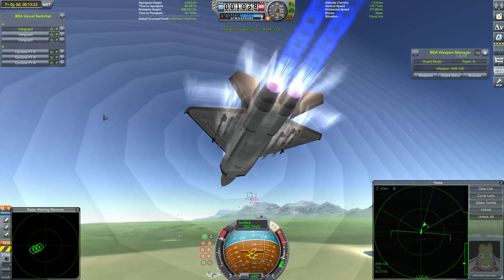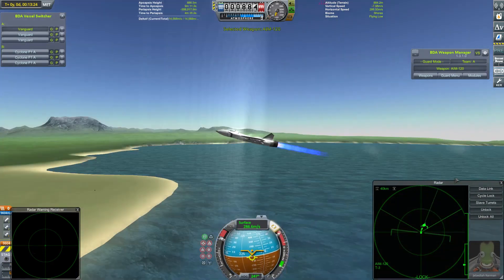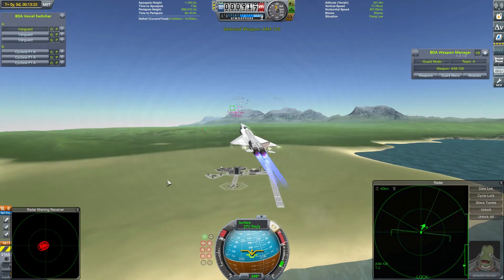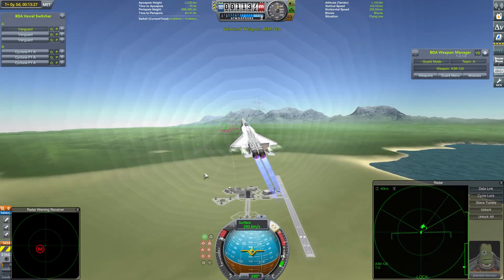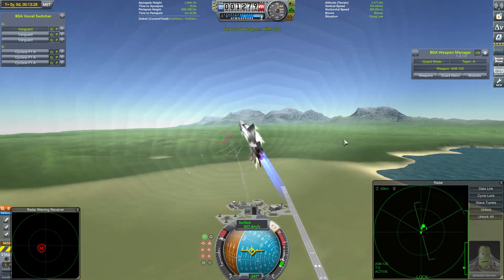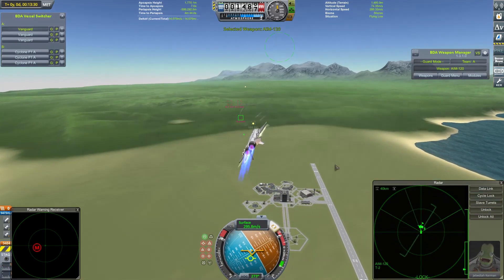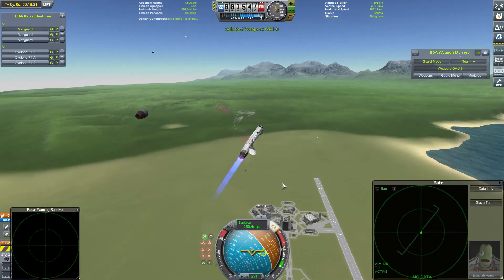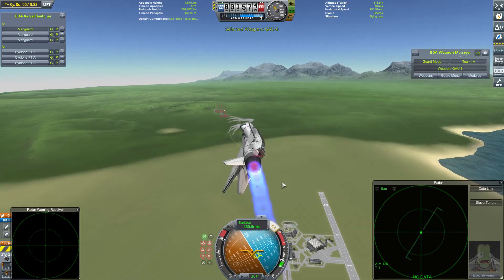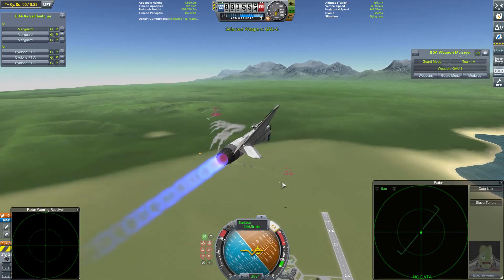Now the Vanguards get theirs away, and it looks like those heading for the Vanguards go by without doing any damage. The Cyclones have in the past been very vulnerable to early missile kills — we'll have to see what happens here, although they appear to be successfully dodging them for now. We are nearly in gun range. And that is Jebediah's craft — not quite disabled by an early missile hit, but pretty near as damn it.